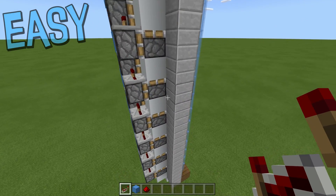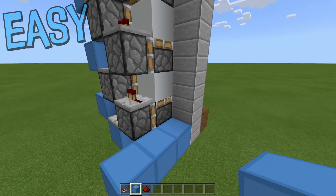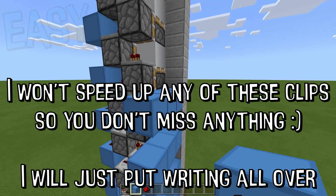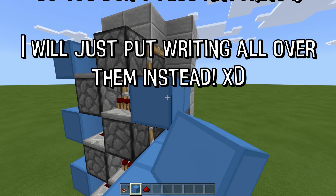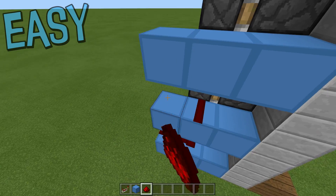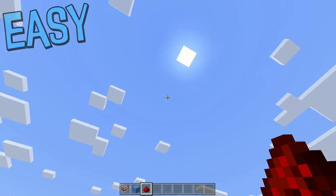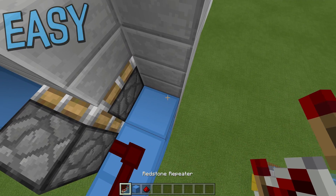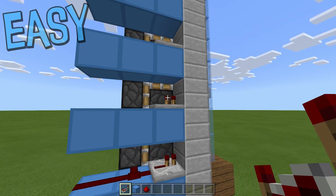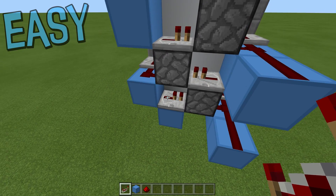On this side we want to go down to the bottom and place three blocks. On the side of every white block we need three blocks. On these two blocks here we need dust going all the way up again - you can see it's very easy. If you want to carry this on as high as you like it's very easy to do. Then on these blocks we want repeaters. Just check that every single piston has a repeater going into it.